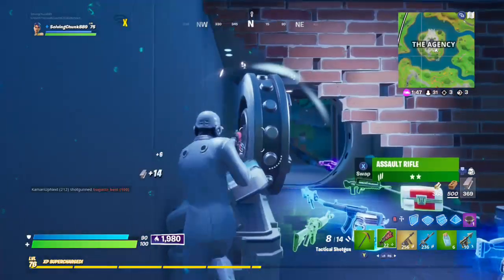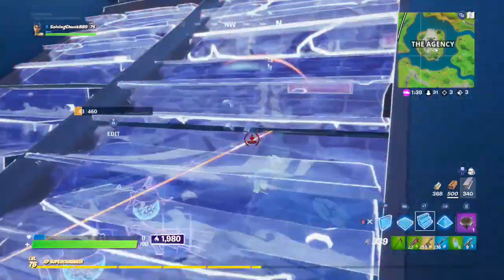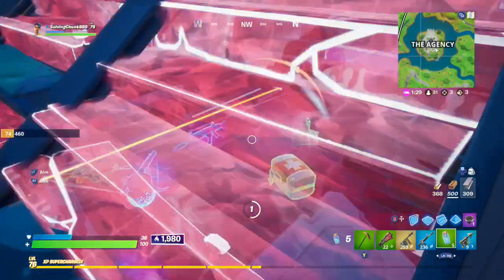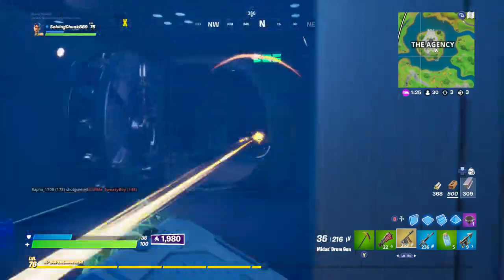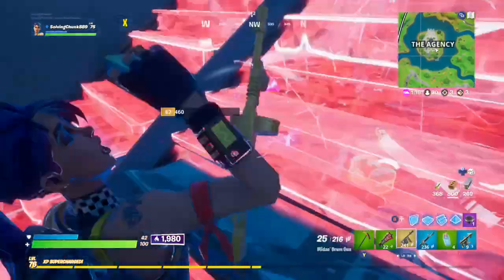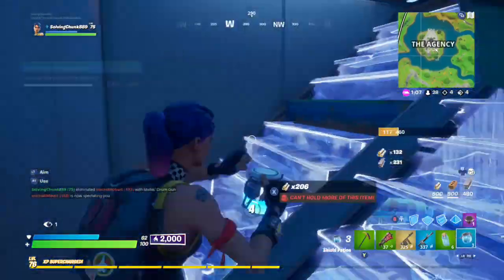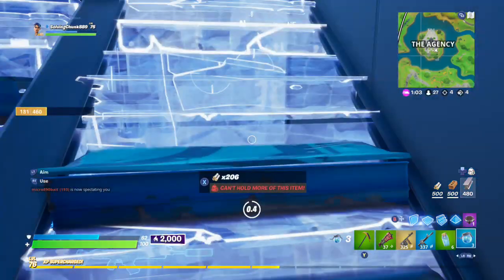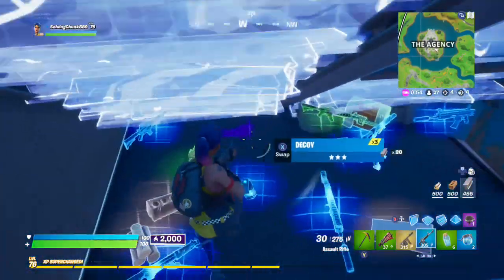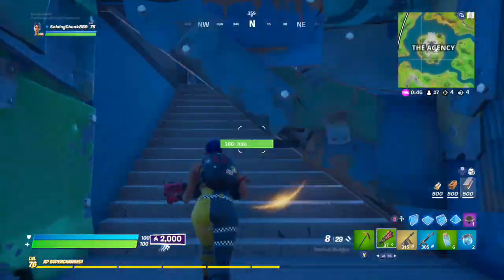I came in here for the extra shields but didn't realize there was a real player — he caught me off guard and I missed my shots. I'm staying in this corner where he can't hit me, popping a mini before jumping out. Then I jump on him with the drum gun — as a controller player it's an easy kill. If you're a controller player, the drum gun and SMGs with aim assist are so good no matter what console you're on, so landing the Agency is definitely not a bad idea.